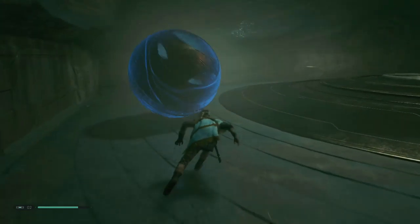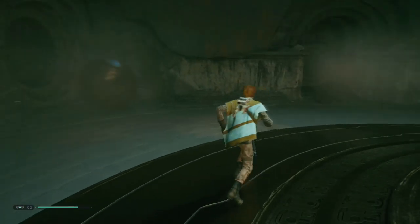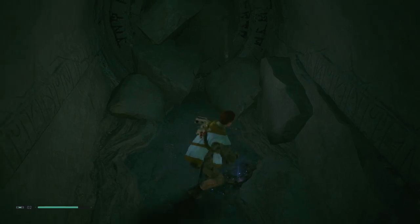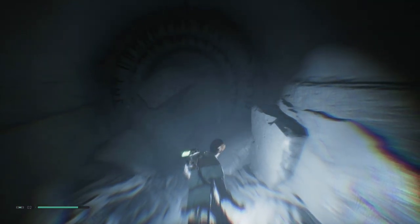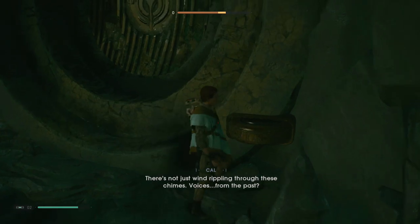Starting off, when you drop into the tomb, you're going to be thrown into a room that has a ball sat in the corner. There are a few enemies — clear them out first. There's a platform in the middle with a little seat to get the ball to sit in. I'm going to put a diagram up on screen so I can explain it better.